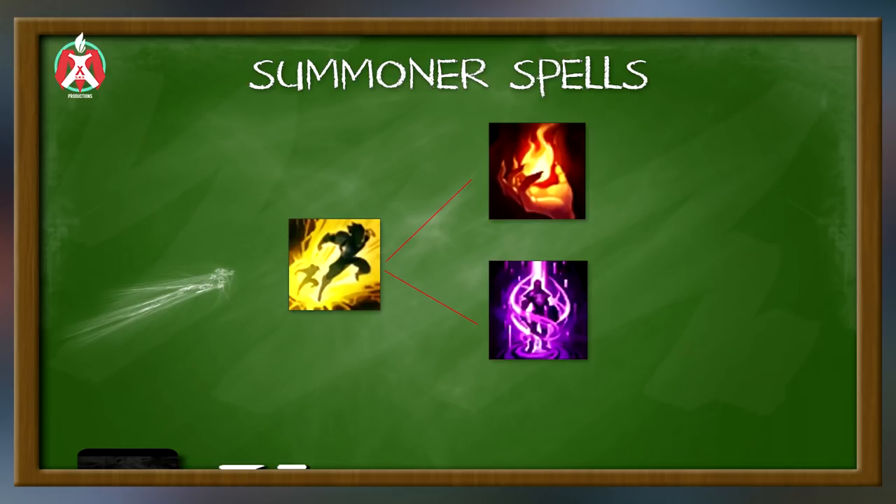Now for the last part of section one — summoner spells. Obviously you always take Flash. What we're going to talk about is Ignite versus TP. There are distinct times where you want to take Ignite and distinct times where you want TP, though you could take either every game. I spoke to the best Ekko in EUW and he basically always takes TP, only sometimes taking Ignite depending on the matchup. TP is preferred because Ekko has a bad early game — it's hard to take control of the lane early, especially versus a champion that knows how to beat Ekko.